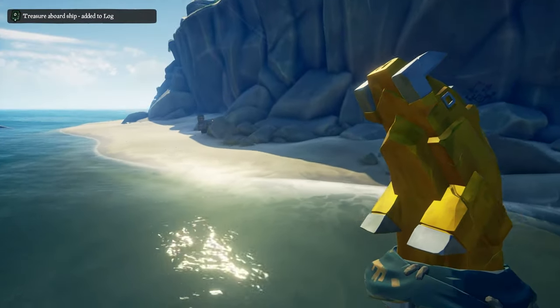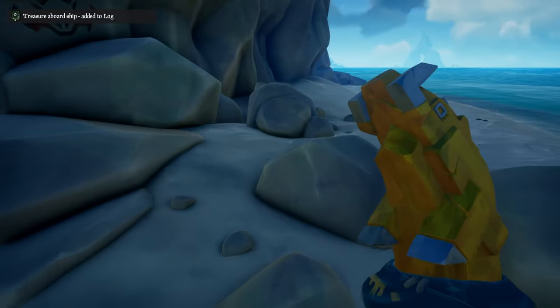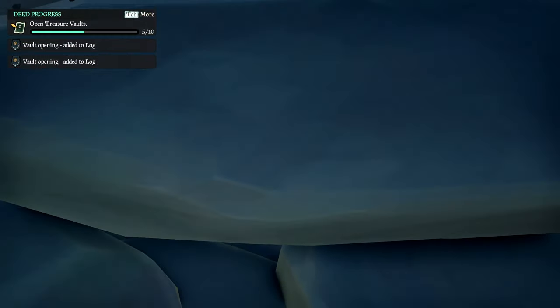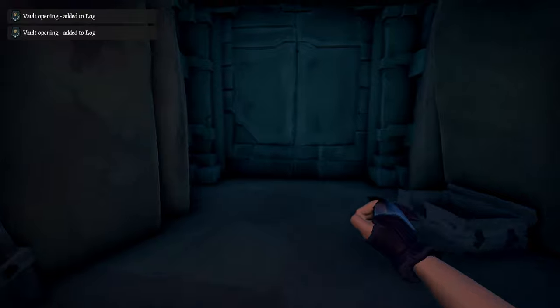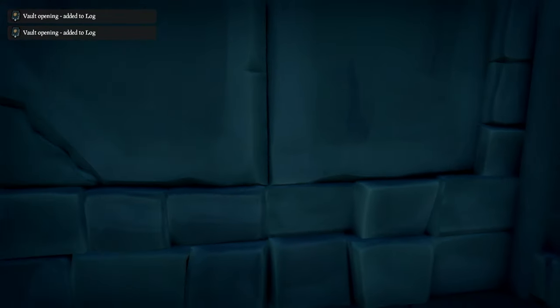Once you've parked your ship or rowboat, take the vault key with you down to the vault entrance and open it only when your whole crew are ready to go in. The doors to these vaults are on a timer — once the doors are open the timer starts. You only have until the timer runs out to grab as much loot as possible and place it outside the doors. Once the door closes you'll lose any loot inside the vault. You don't have to take it all the way to the outer door — just outside the inner doors of the vault is fine, and you can relay the loot up to your ship or rowboat afterwards.